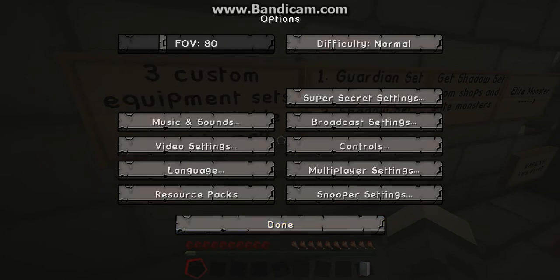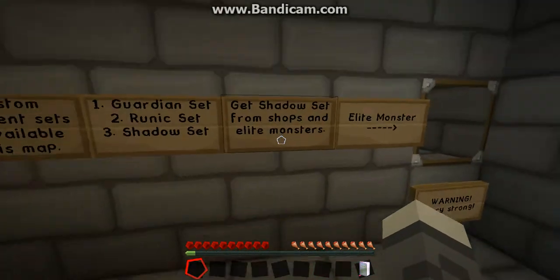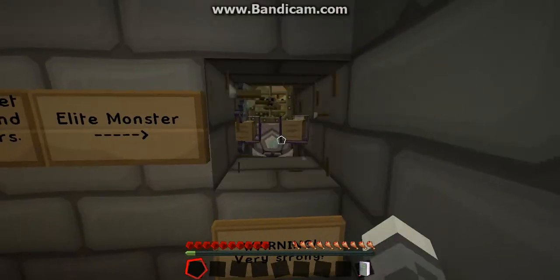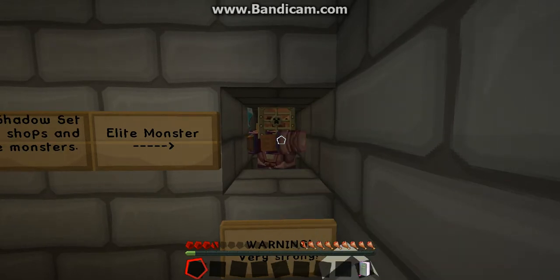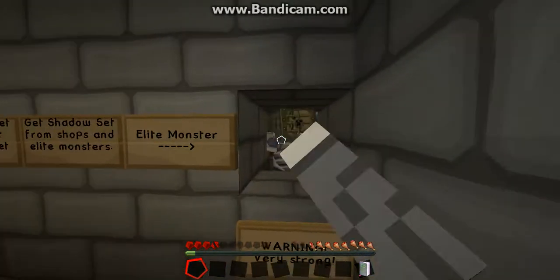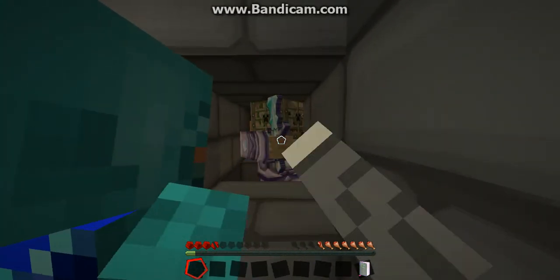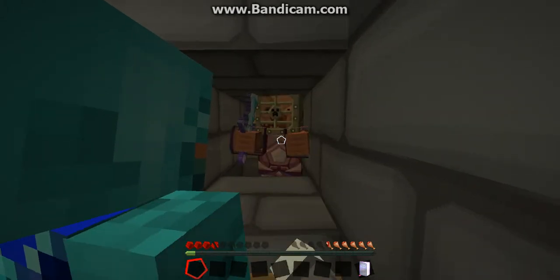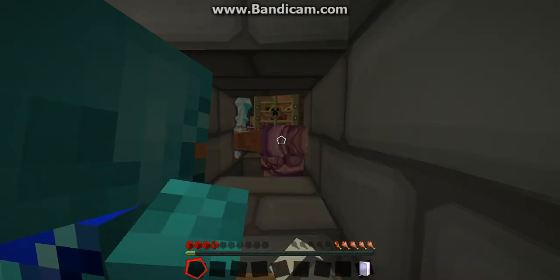So, three custom equipment sets are available in this map: Guardian set, Runic set, Shadow set. Get the shadow set from shops and elite monsters. This is an elite monster. Don't break glass! I want to get the shadow set. I'm just going to punch him to death. I think it is cheating. I'll help you. I only have three and a half hearts left. We're probably going to get punished for this.